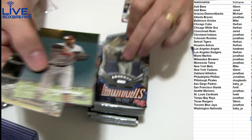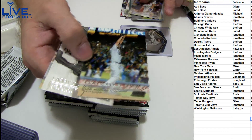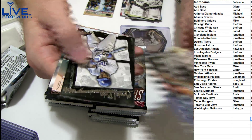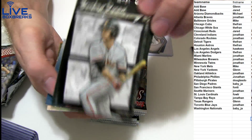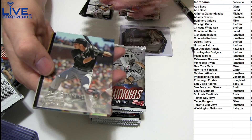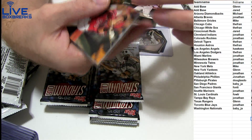We've got a Babe Ruth die cut — the Yankees. A couple base. We've got a Clayton Kershaw black. We've got a Puig insert and a Posey insert. We've got a rookie base. We've got a Wainwright gold. A couple base. And first hit — Herrera for the Mets.